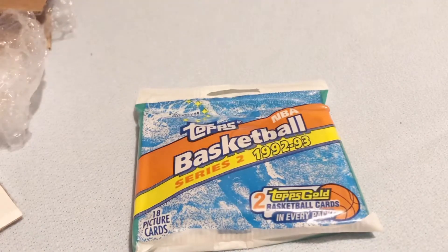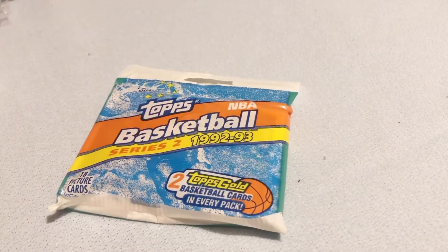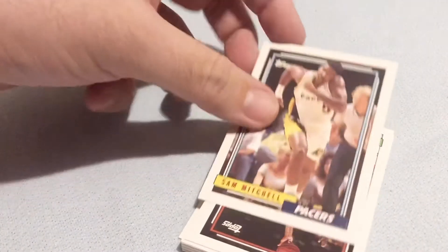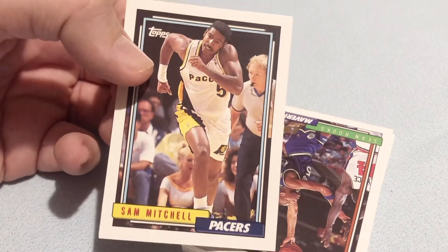All right, let's get down to the nitty-gritty — what you're here for. The jumbo pack of the '92-93 Topps Basketball. Hoping to get that Shaq or Jordan. Remember these cards when I was a kid. First card out — Sam Mitchell, former player and former head coach with the Raptors and Timberwolves.